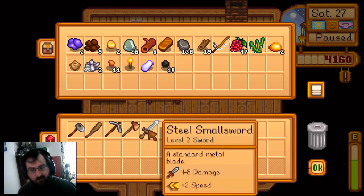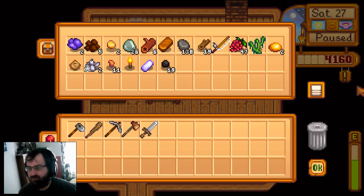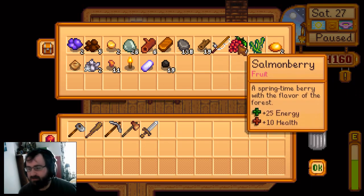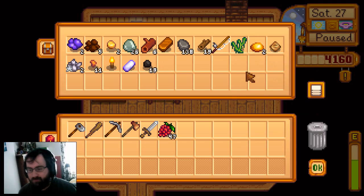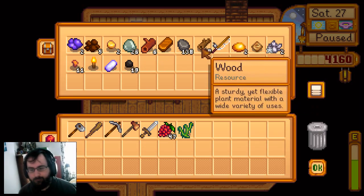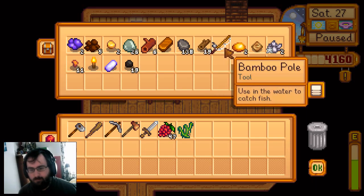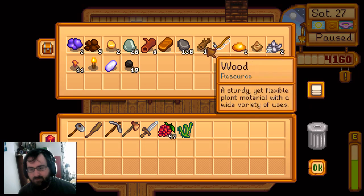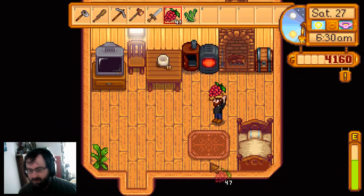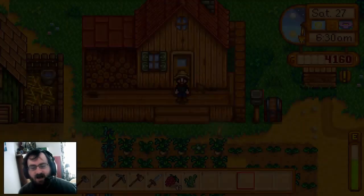Okay, we got all our stuff. Yesterday we got further down the mines - I think we're on floor 30 now, so we're almost at our floor 40 target. I'll grab the salmon berries and the green algae. We're going to go check on the stuff that I put in the chest - the long-time stuff.